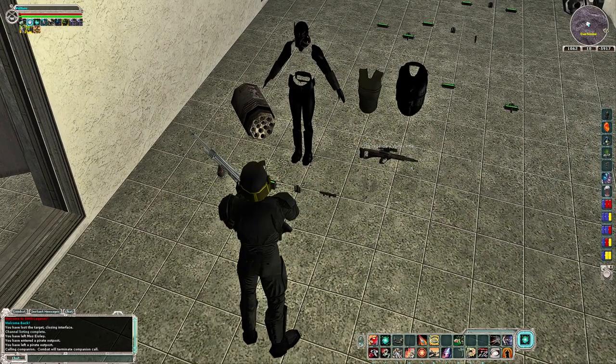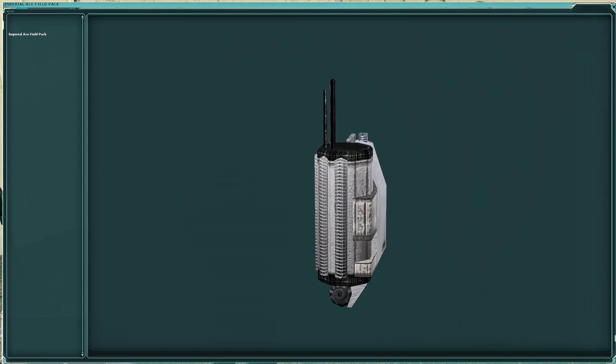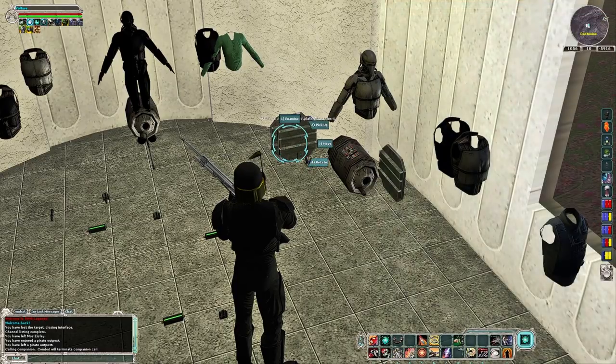For your backpack slot, you can go with a bandolier and a clothing attachment, or you can go with a heroic backpack, which are bought or looted from certain heroic bosses — such as this Ace Field Pack from the Lost Star Destroyer heroic. Here's an example of what attachments can look like before you put them onto your gear.